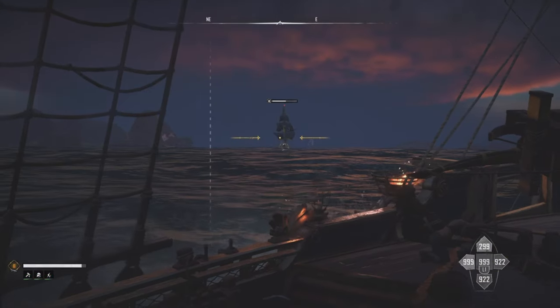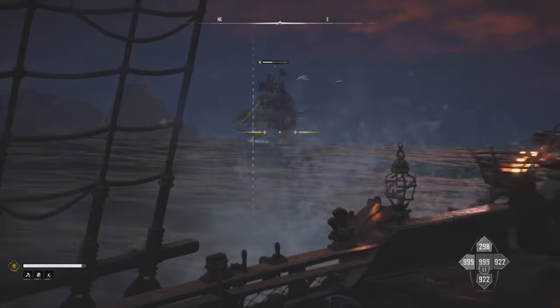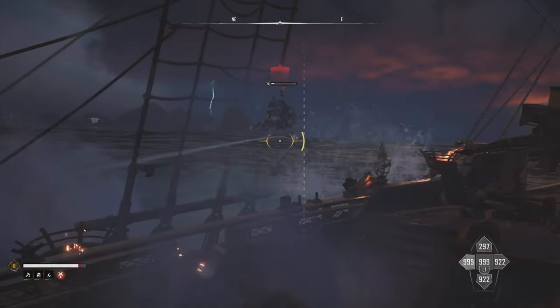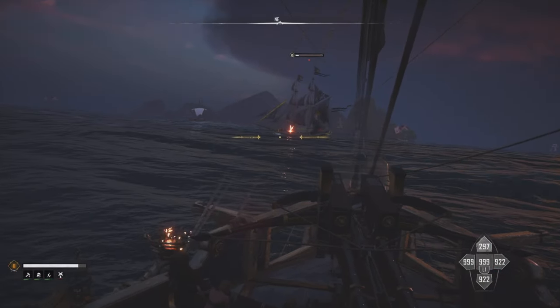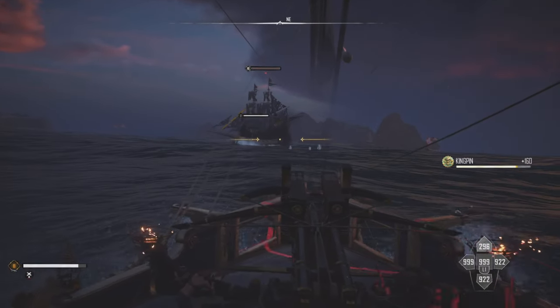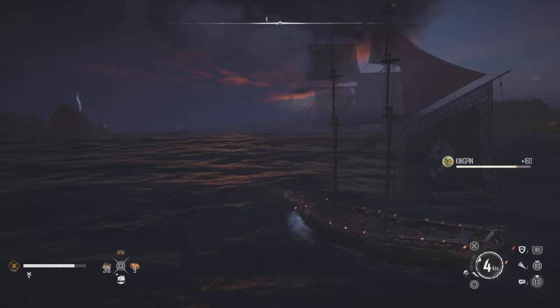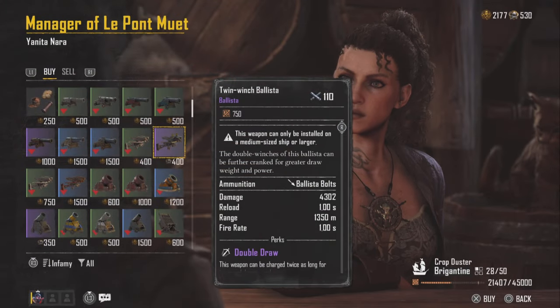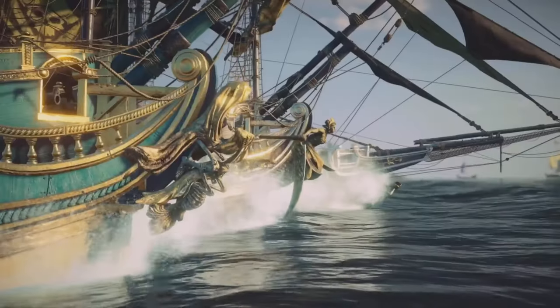All in all, we have ourselves a pretty good weapon right here. It can snipe, it can do long range, and it can hit siege towers as well. It only takes a couple of shots to take down some of these pirate ships. As long as you're hitting your weak point shots — and even if you're not — you're going to be getting solid damage from this amazing sniper weapon, the Twin Winch Ballista in Skull and Bones.